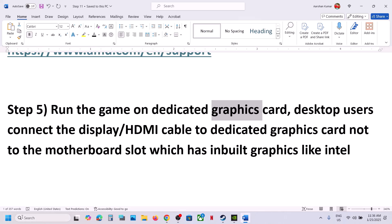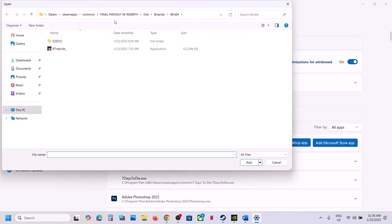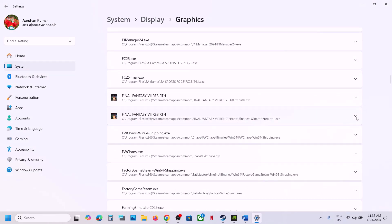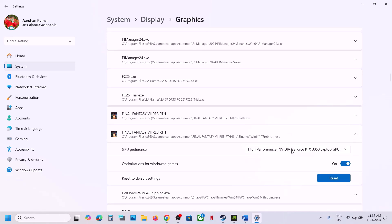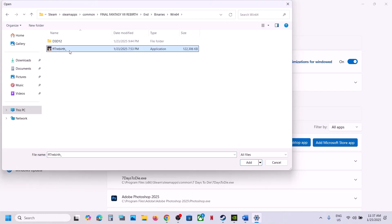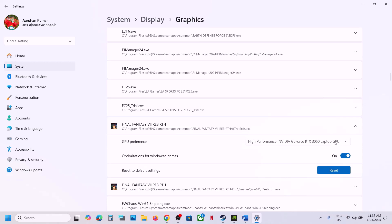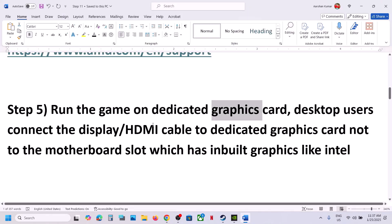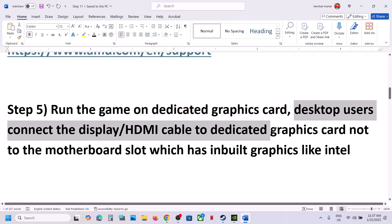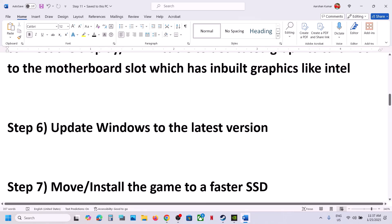The next step is to run the game on your dedicated graphics card. Type 'Graphics Settings' in the Windows search box, click on it, then click 'Add desktop app'. Go to the game installation folder, select the game exe file, click Add, scroll down, find the game, and select High Performance. Repeat this process for the exe file in the End\Binaries\Win64 folder and also set that to High Performance. Desktop users: make sure you connect the display cable or HDMI to the dedicated graphics card slot, not the motherboard's integrated graphics slot.